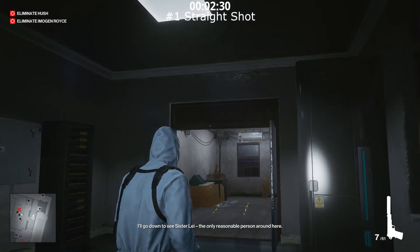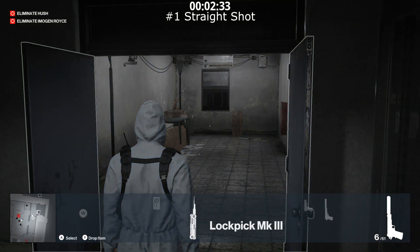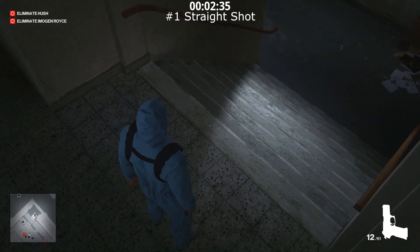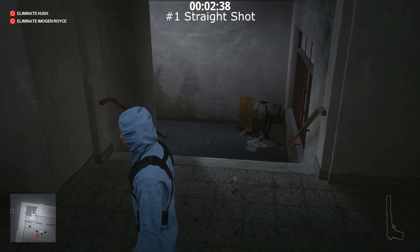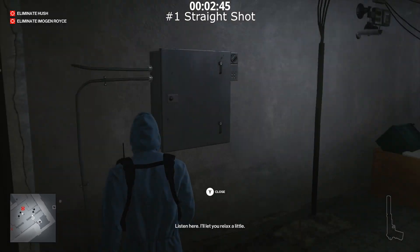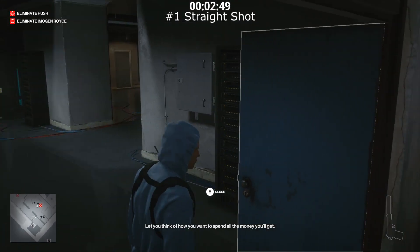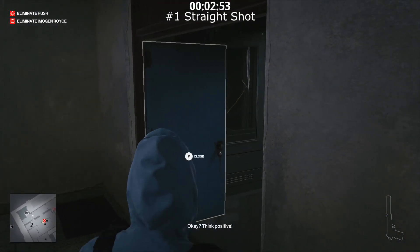There's a security camera here we're going to have to shoot out. Then switch back to their pistol and drop it on the top stair of this staircase over here — it can be anywhere around there. The point is it will catch the attention of Hush over there in red. He will alert the security guard who will hang around this area, and that'll give us the opportunity to kill him without being spotted.